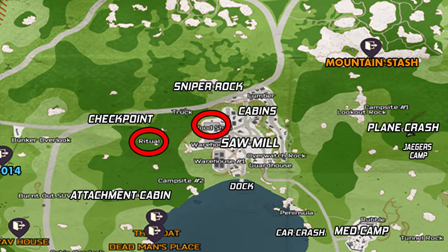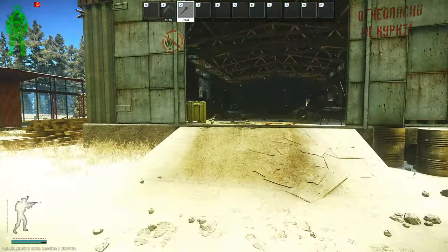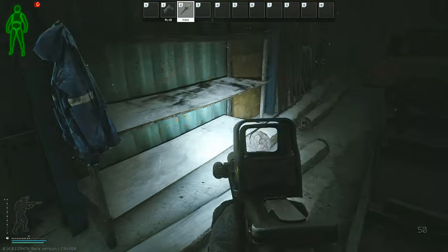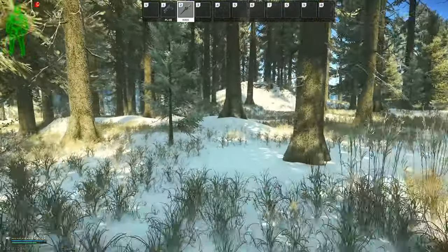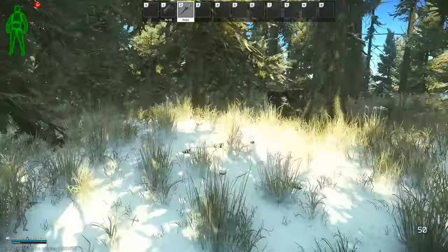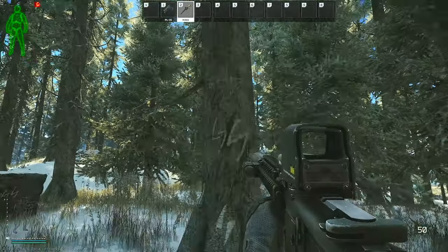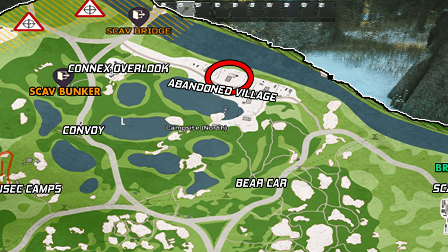On woods there are three potential spawns to check. My PMC is spawning down at the sawmill area, and we head into the enclosed gray building — just be aware this is a potential spawn for Sturman and his guards, so move around at your own risk. Once inside, look on the left side from the entryway and check all the different shelves, since you can have almost any item in the game spawn here. After checking the shelves, run out the back towards the checkpoint area, keeping a little bit left to reach the Cultist Circle, which is marked by tree markings and surrounded by big boulders. You can also have a fuel conditioner spawn at the other Cultist Circle on woods, located far north at the Sunken Village area.